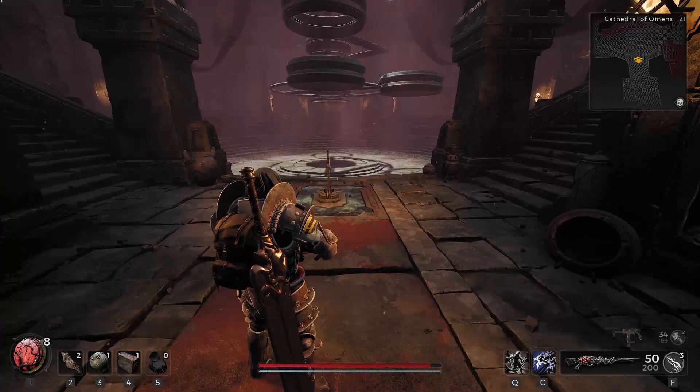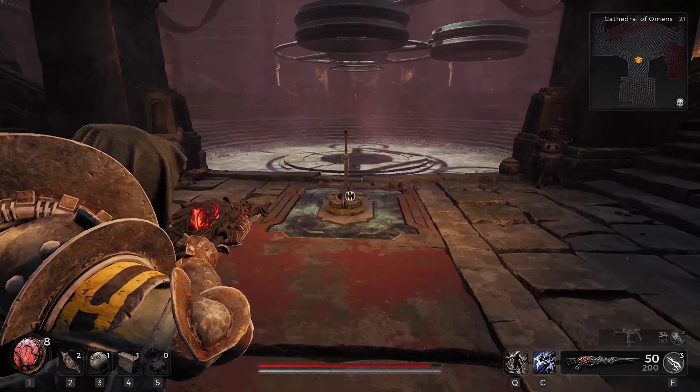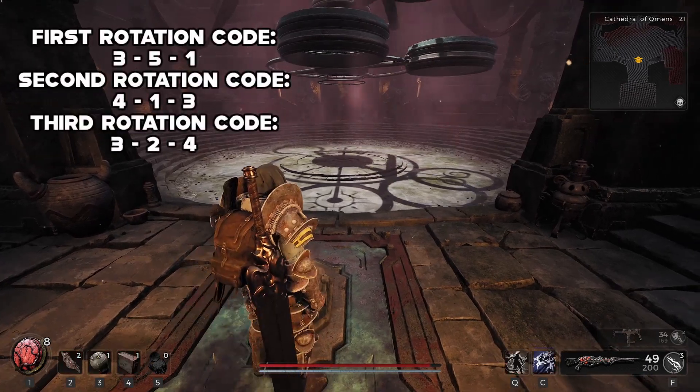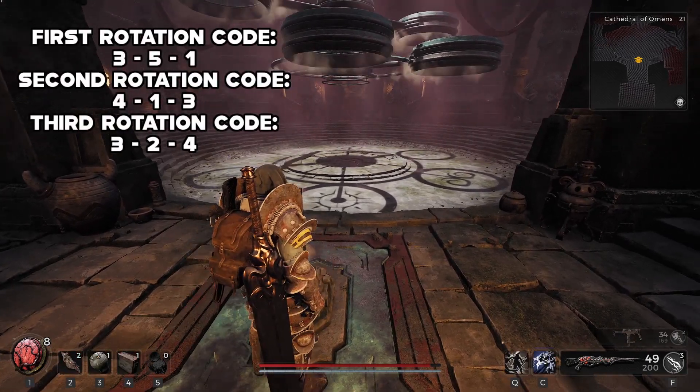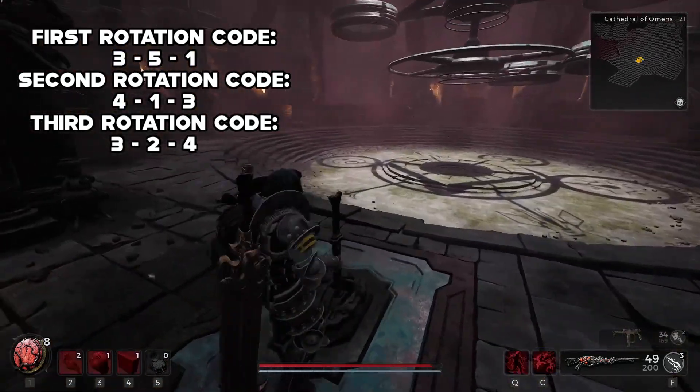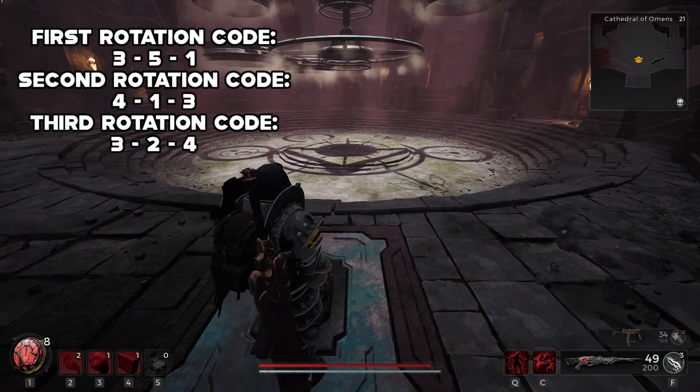Once you have found the Cathedral of Omen's dungeon, you will just need to put the correct code into the puzzle in the middle of the room. The correct code will be to pull the first lever three times, then go to the left and pull the lever five times, then go to the left again and pull that lever once.